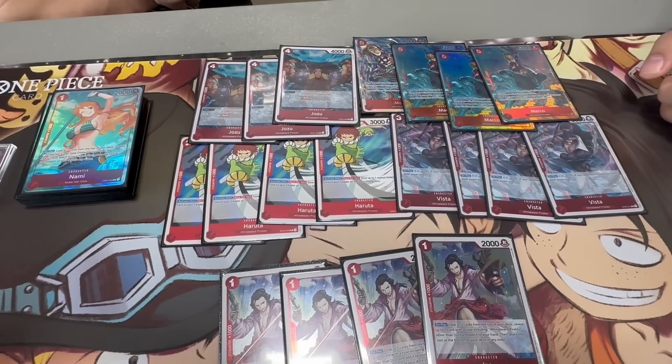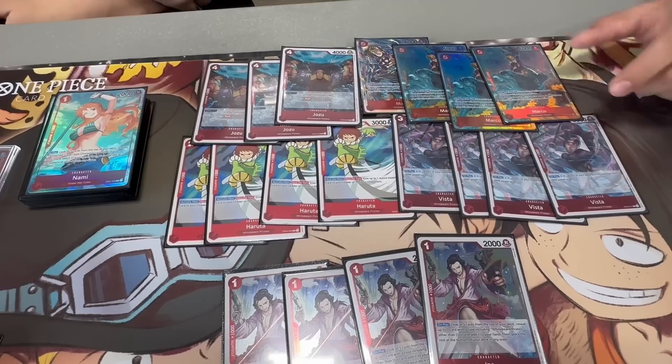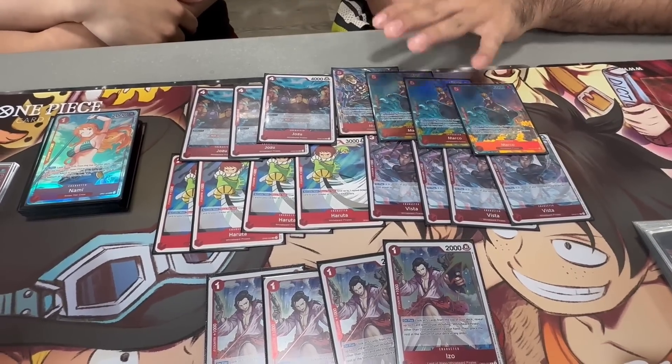Haruta is like the star deck Nami — after you main, add one rest of Dawn to your leader or character. It's very powerful having an additional Dawn every turn, and it's a low-end drop at only two Dawn for a 3k, so it still swings in with one Dawn in your Zorro. This deck's game plan is: go fast, go hard.